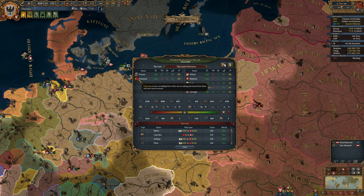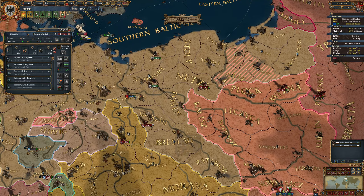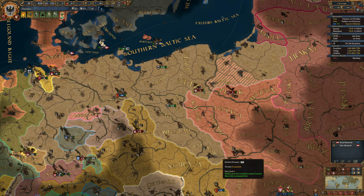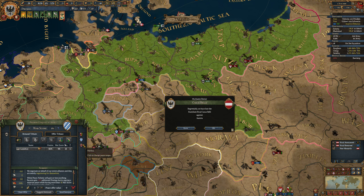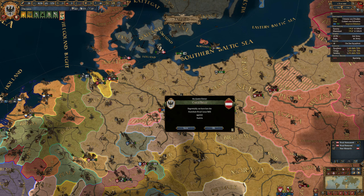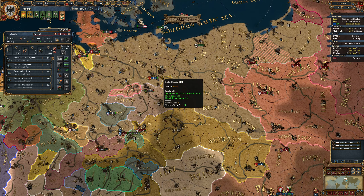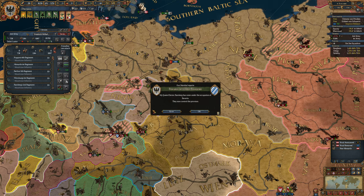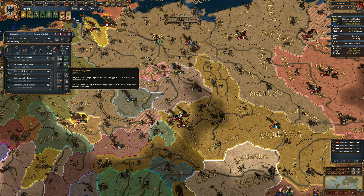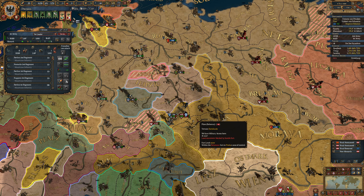Looks like the Ottomans are fighting here — what? How did the Ottomans join? Oh, they intervened. Very nice! Thanks Ottomans. So what I'm going to do here is siege Anhalt. Looks like some people would not totally agree with my decision there, but I've got to go down there and make sure things are as they are. I want to finish this stack here of the enemies. So there's that. I'm glad that they're fighting each other here.